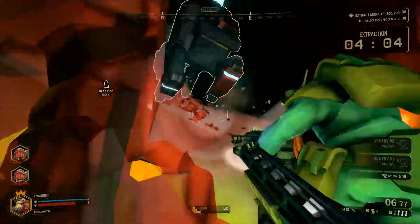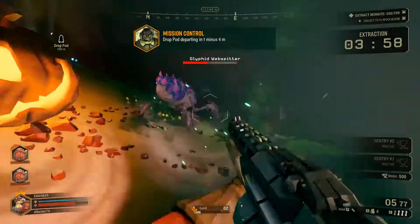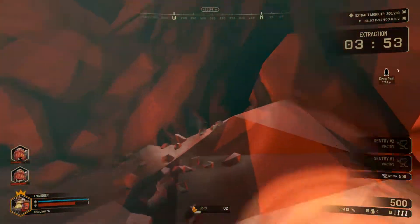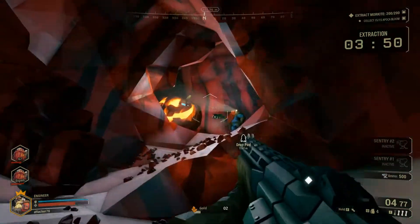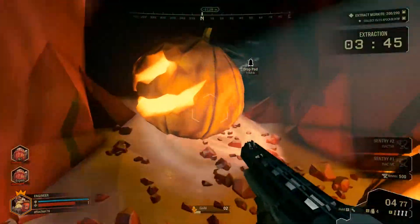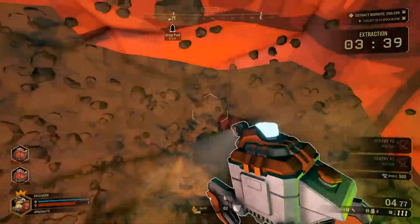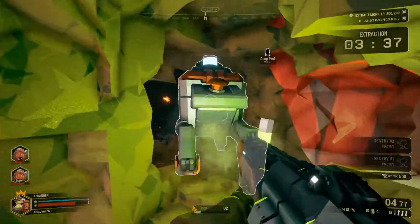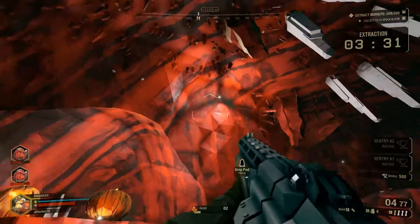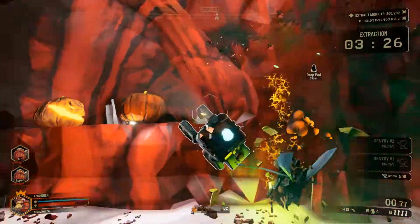We've got four more minutes - we should easily be doing this. You see that guy? He just grapple hooked there, but he's a scout. Scout is the only class that can do that - use grappling hooks and move faster. He can also shoot flares in the air - you see, he just did flares up. It's like flares that shed some light on the ceiling so we can see better and spot more ores and stuff. It's very good.